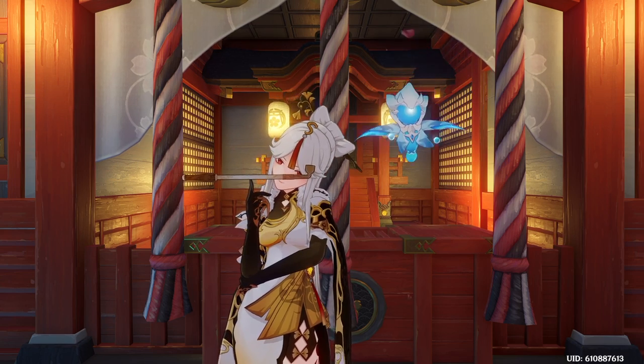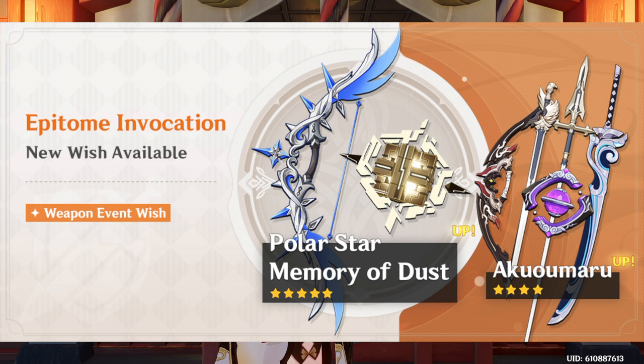Now let's talk about the weapon banner. The Polar Star and the Memory of Dust are the featured 5-star weapons. There are also some good 4-stars: Favonius Sword and Favonius Lance are both good energy recharge weapons, though not top tier for anyone. Eye Perception is pretty alright. The Memory of Dust is actually pretty good for Ningguang, who is conveniently on Childe's banner, so if you do get Ningguang and have the Memory of Dust, you should definitely pair her up with it — it's one of the best weapons for her.